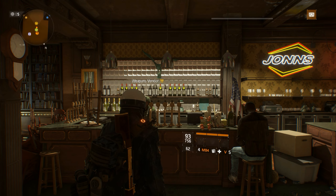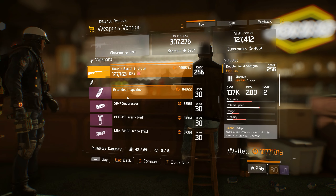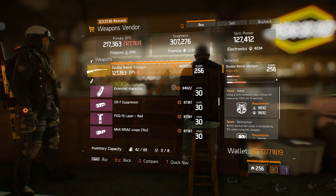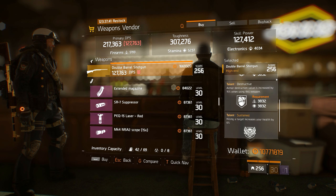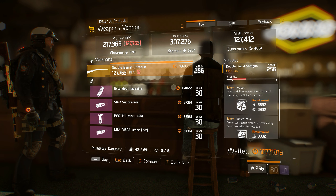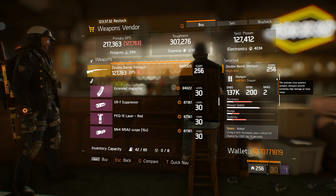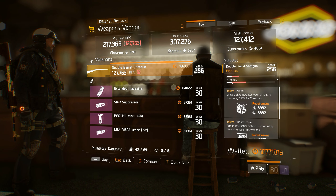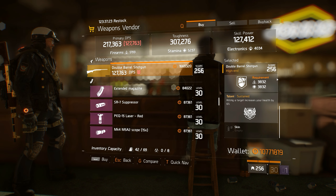At the Last Call Safe House is a double barrel shotgun that comes with the Adept, Destructive, and Sustained Talents, along with a base damage figure of 82,931. Base damage rolls for the double barrel shotgun can range from 70,904 up to a perfect damage roll of 83,232. So at 82,931, this double barrel shotgun comes in at the 98th percentile amongst damage rolls for this weapon. The only item below average on this particular shotgun is the stagger percentage of just 291.5 percent.